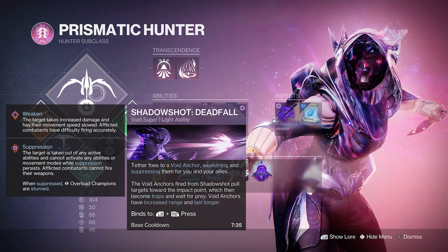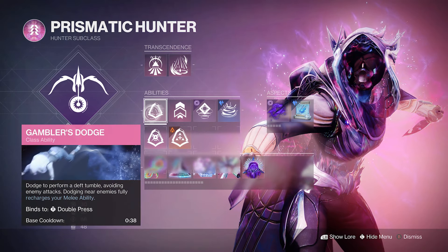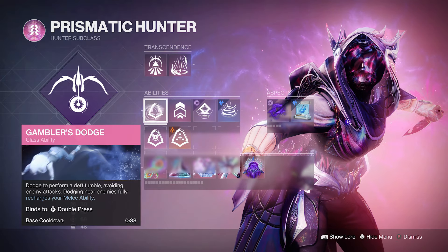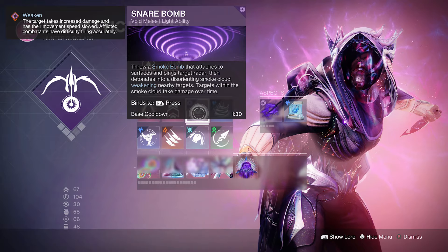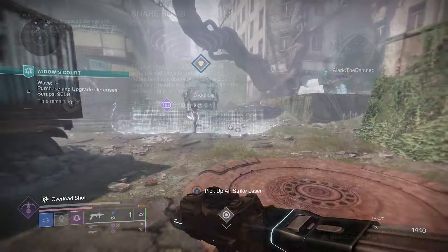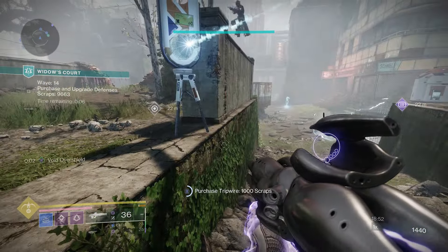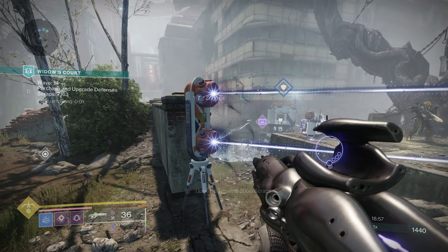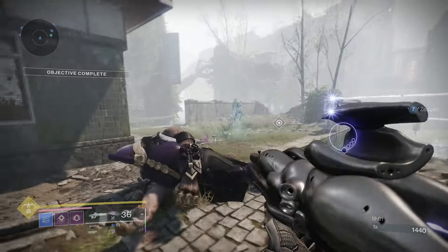For the super, we're on Deadfall Tether — this gives more add clear and works well with our build. For the dodge, we're using Gambler's Dodge, which gives back our melee whenever we dodge next to an enemy — important since we want to spam melee. For the melee, we're on Snare Bomb: it weakens targets, spawns void breaches, and we can steal the weaken debuff from it for Collective Obligation.